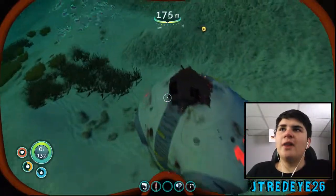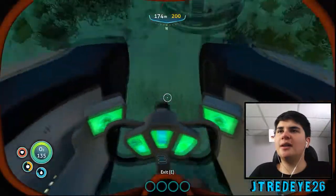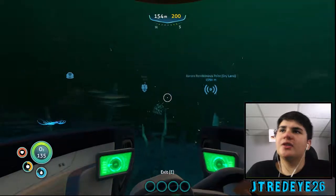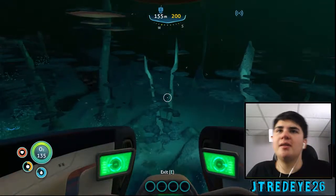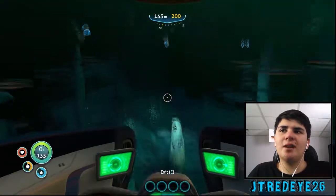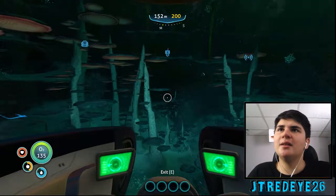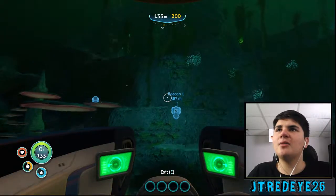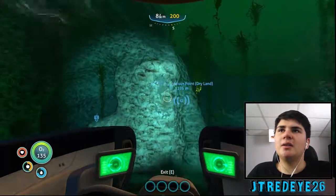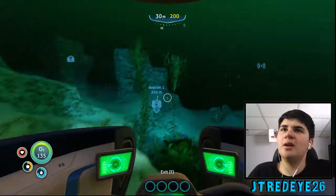The grand reef is coincidentally where the other cuttlefish egg spawns. I know of a third one, but it's in the Dunes and I don't intend to go there anytime soon. I don't think I actually need to go to the Dunes for anything — there's a lot of resources there, but you don't have to go there to reach any of the other places. All I know is there's a scary reaper and I don't want anything to do with him.